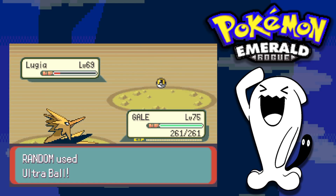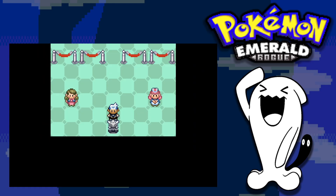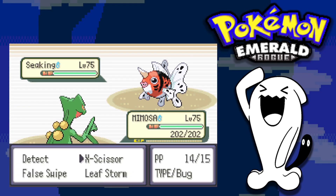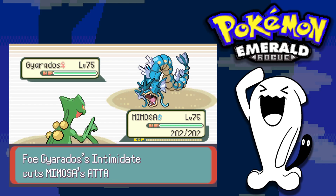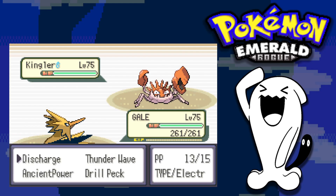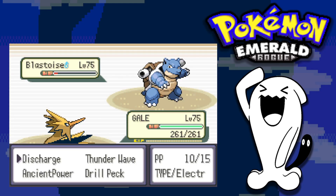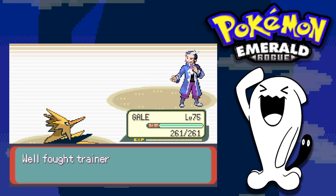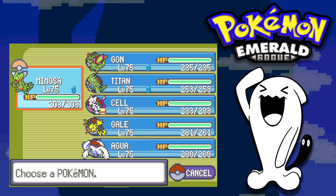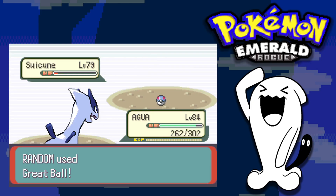Lapras goes down anyway, so not like I had a choice. As predicted, the next gym was Juan. I lead with Sceptile while he leads with Seaking — Leaf Storm takes it down in one hit. Gyarados comes out and I switch to Zapdos and use Discharge to take it down. Discharge also handles Kingler, Crawdaunt, and Blastoise in two hits. Starmie goes down in one Discharge and we get our seventh gym badge easily.